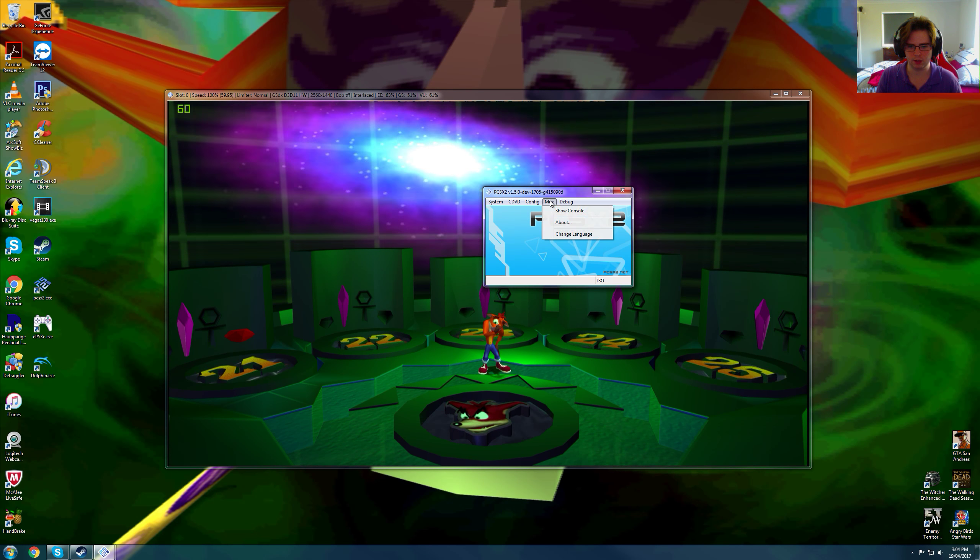Let's load up this level real quick. This is basically what Crash Bandicoot: The Wrath of Cortex looks like at native 1440p. For a 2001 game, this aged really, really well. Even the HUD looks really clean — look at the text and the apple, look how clean that looks. There's a bit of stuttering right there, but my frame rate has not gone down; it's still at 60 frames. Keep in mind, I am using 16x MSAA.